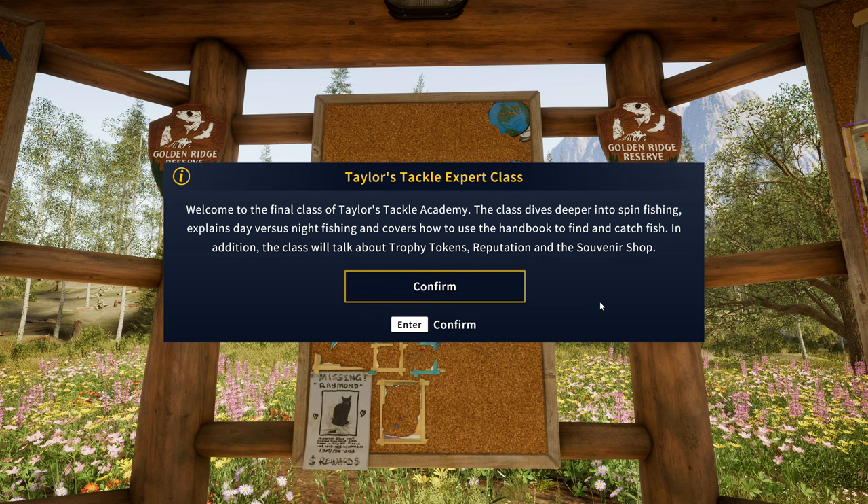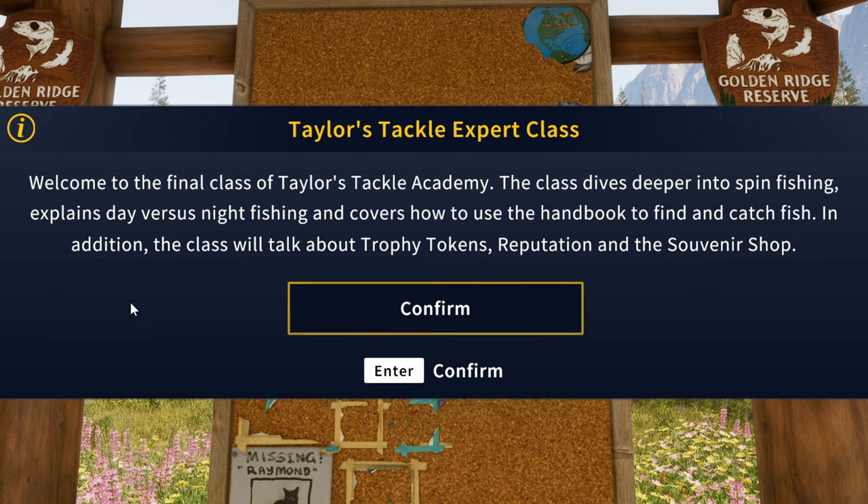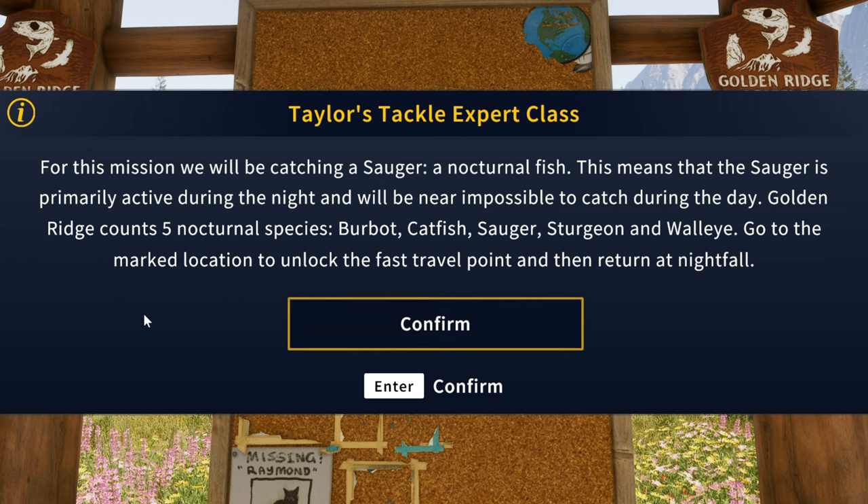I remember this is going to be the toughest one but I think we should be able to do it. Let's go ahead and read it: 'Welcome to the final class of Taylor's Tackle Academy. The class dives deeper into spin fishing, explains day versus night fishing, and covers how to use the handbook to find and catch fish. The class will also talk about trophy tokens, reputation, and the souvenir shop.'